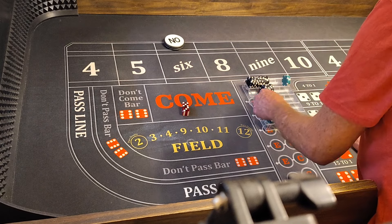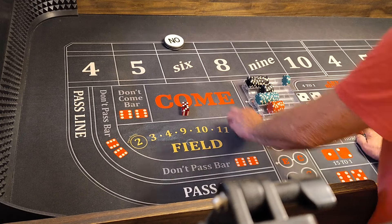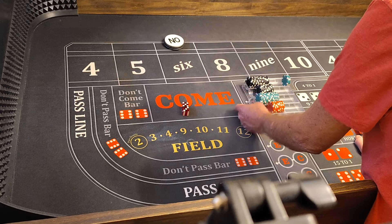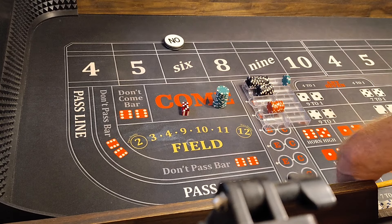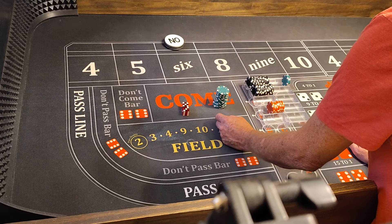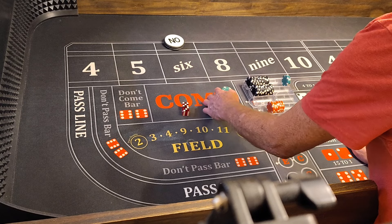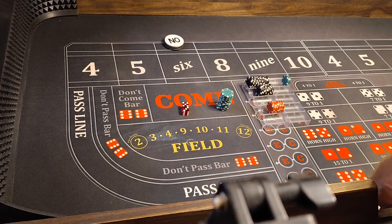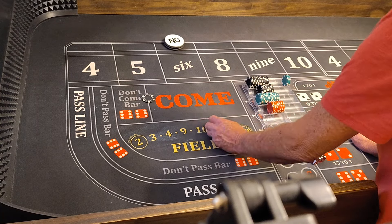Let me get changed for $500 to check where my bankroll stands. We're still in profit — just a little bit. We're a few bucks up, so we'll stay at level 1. 6 is still the point.